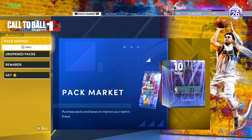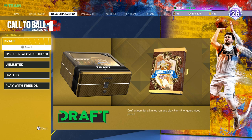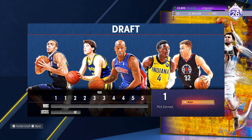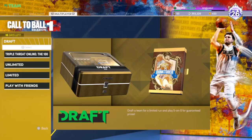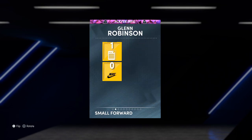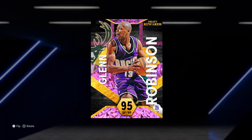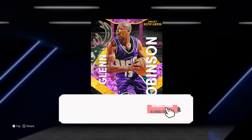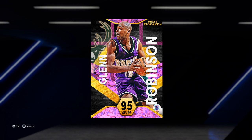Third, spin the wheel in MyPark — whether you're on current gen or next gen. It's luck-based but it doesn't hurt to try since 2K might throw 200k or even a million VC at you. Use these methods to earn draft entries. Draft mode is the best game mode in 2K22 right now. Let me know if you guys have earned the pink diamond — Glenn Robinson is a great card. See you in the next one, stay blessed!